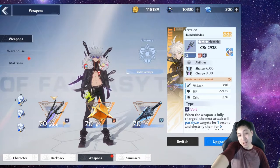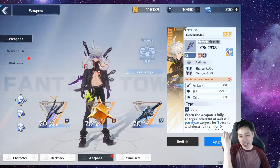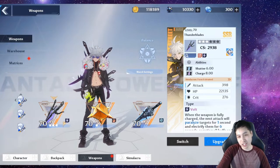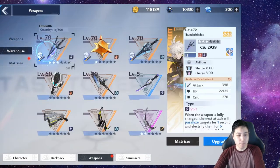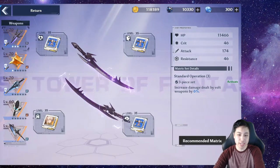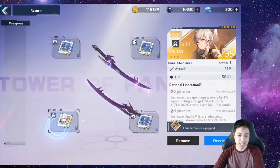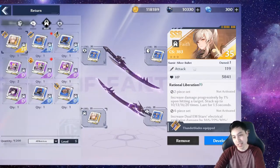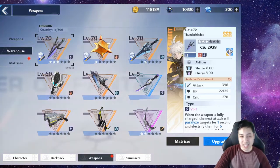This is my team. It's a balanced team with Crow as the DPS, Zero as my healer, and Mero as my shield breaker slash tank, pretty much. And we have my matrix for the Thunderblades — the rare matrix chips that actually give bolt damage. And then I have a stat stick that I got from the gacha. I wish I had two, but I don't. I got lucky.